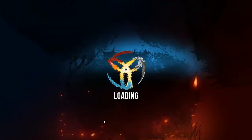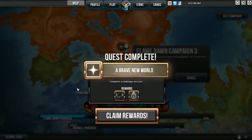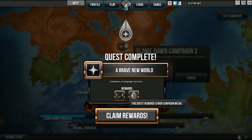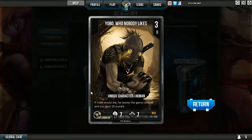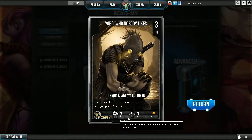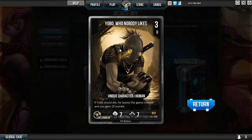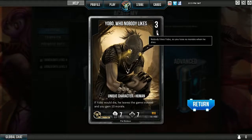Now I can go straight to the next mission or I think we should look around the general UI. Quest complete - I got rewards, new cards. This quest rewards an Iron Campaign medal. Loading cards. I just got new cards and I don't know if it's gonna be random or specific to this mission. Whoa, this is a cool card - Yobo! Zero morale, three resources. This guy's strong. If Yobo would die, he leaves the game instead and you gain 10 morale. This character seems amazing - great cost, no morale. It's pretty good.